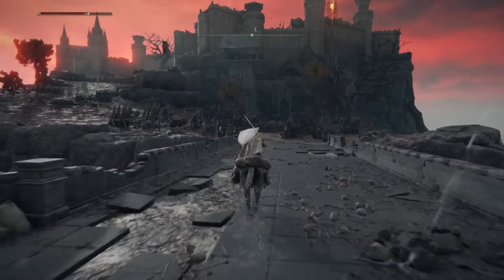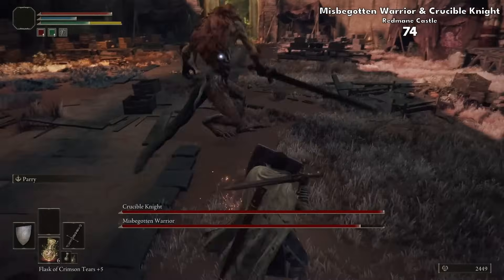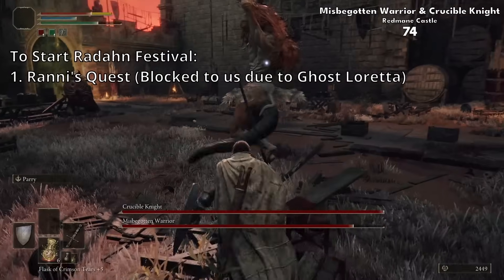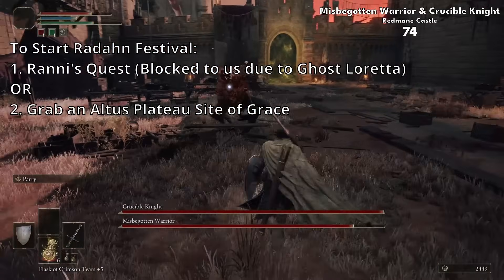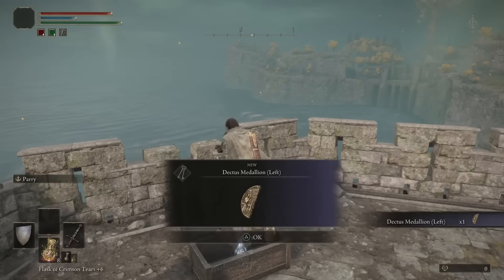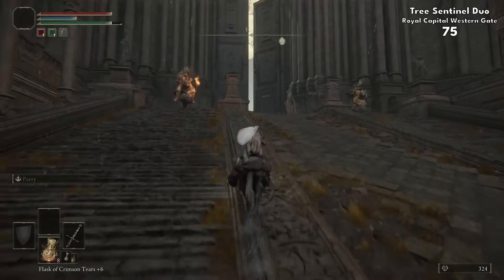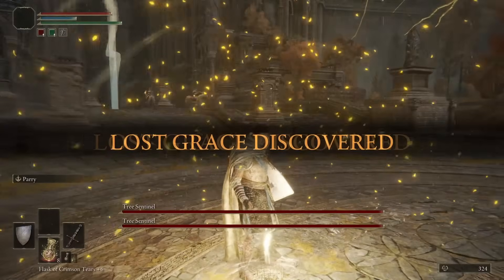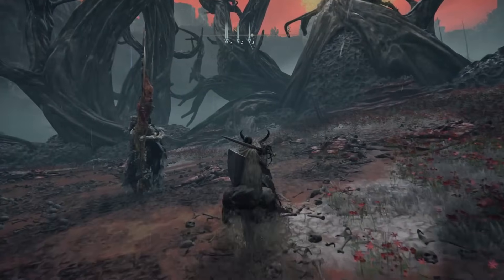With a first visit to Redmane Castle, I was expecting Radahn, but instead was greeted by a Misbegotten Warrior and a Crucible Knight. Turns out I need to either do a certain quest or grab an Altus Plateau grace in order to start the festival and face Radahn. So I went and grabbed the other medallion piece, headed up in the lift, saying hello to the two Tree Sentinels on the way in order to grab a grace — and Radahn is now available. We'll leave him to the last of the five left in Caelid.